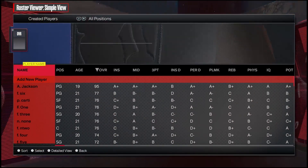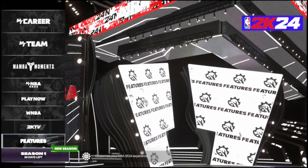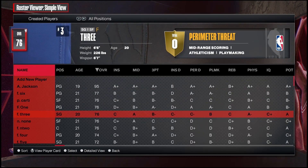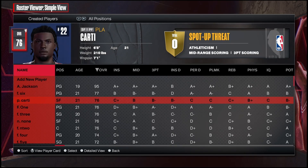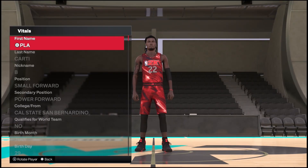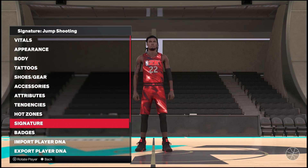The first step is to create your player. Go to Options and Features, all the way at the bottom just above the season, then go to Create a Player. You can even make a WNBA player if you want. I'm making an NBA player — for video purposes we're going to create a player called Cardi to put in the league.